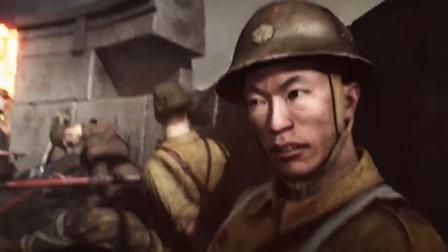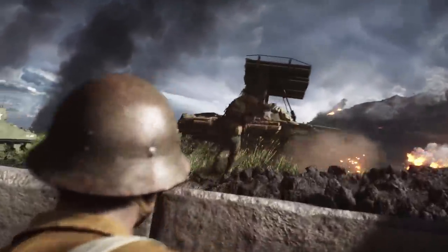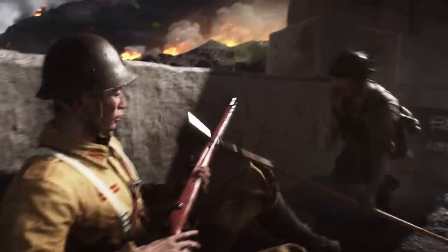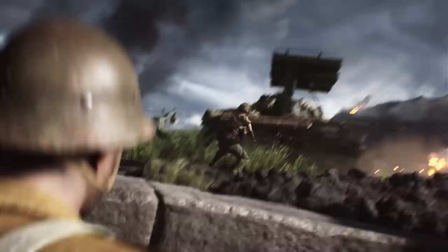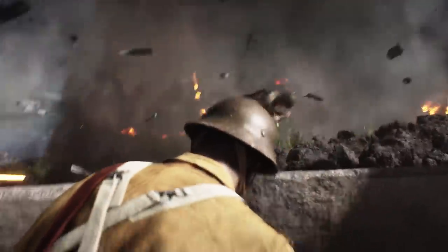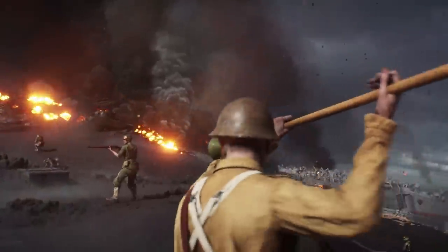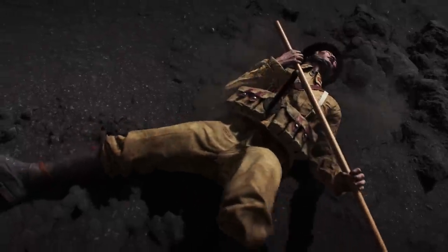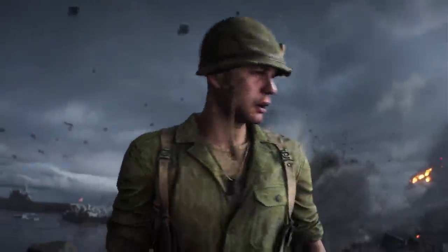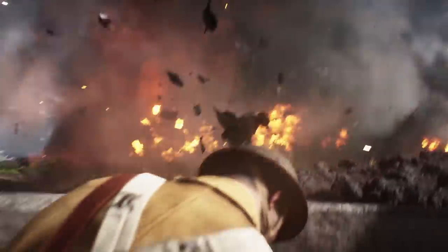Another weapon that gets quite a bit of screen time is the Lunge Mine — a stick-mounted anti-tank mine that was actually used in a suicidal manner by Japanese soldiers to take out enemy armor. A terrifying weapon from all aspects, and it does appear in the trailer that a soldier is attempting to use it against infantry as well. It'll be interesting to see if it's used in a suicidal manner, although we do see a soldier use it effectively in the trailer and not die from it.